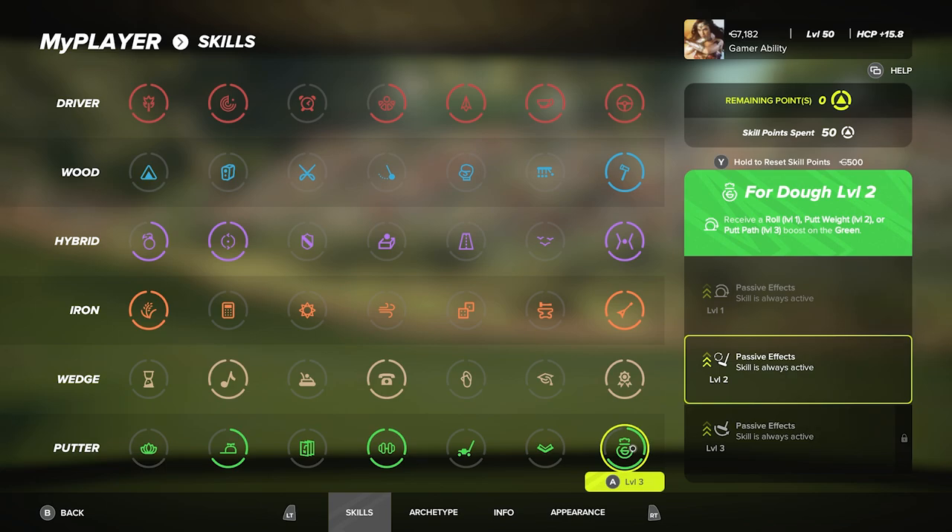Now the difference is putting — putting is Level 2 because I want putt weight. I don't want more roll on a putt; that's what Level 1 gives you. Putt Weight Level 2 is great because putt weight is the hardest thing for me in putting. Putt path is actually really forgiving in this game. If you really struggle with getting your putt straight you may want to spec into Level 3 putt path. It depends on whether you're struggling with distance control — that's putt weight — or missing it left or right — that's putt path.